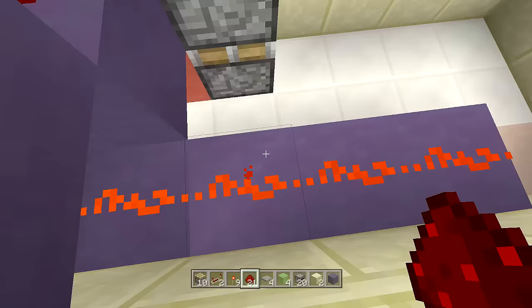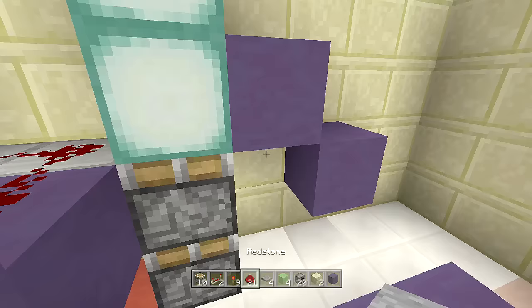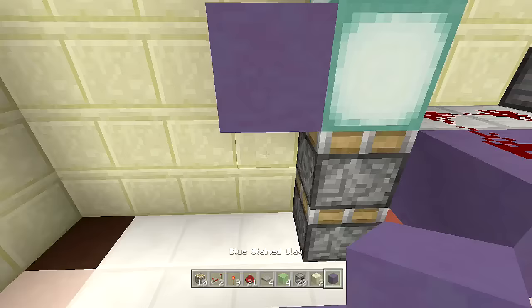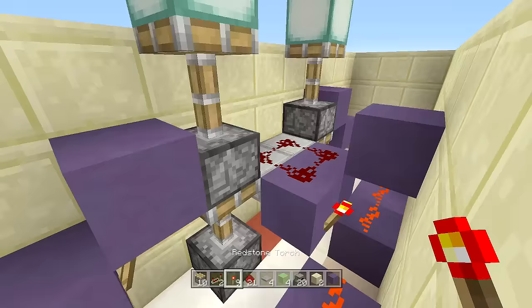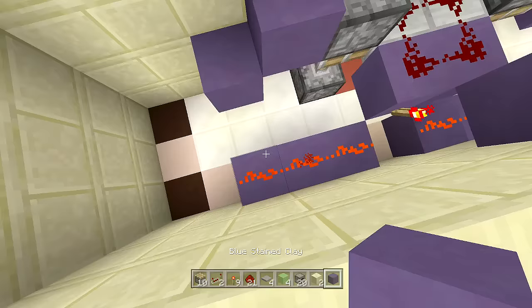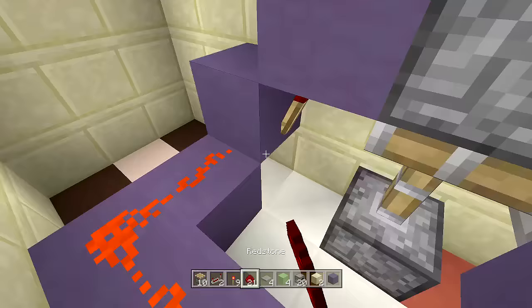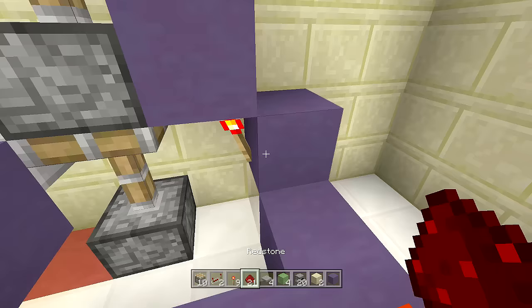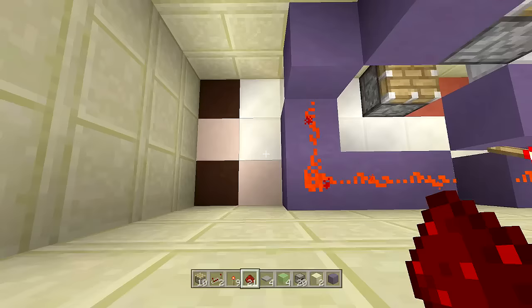Come to the side of your pistons, place a block here, then a block down, and place a redstone torch off the side — this should make both pistons activate. Do the same thing on the other side: block here, block down, redstone torch to the side, and both pistons should activate. Then place a block up here with a piece of redstone going into that torch to turn it off. Do the same on this side to turn off all pistons.